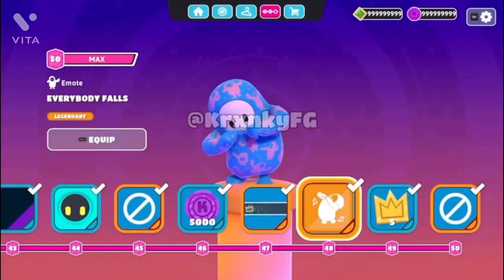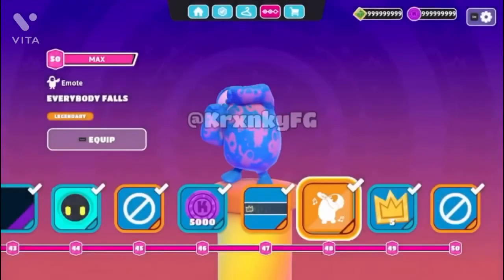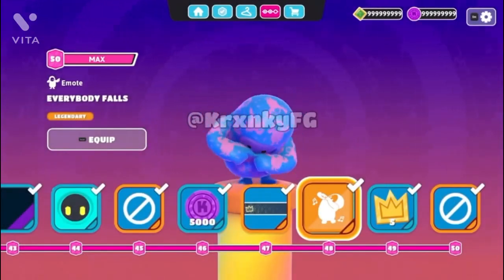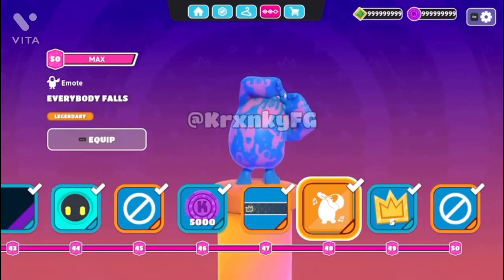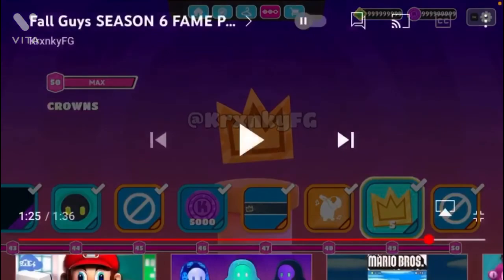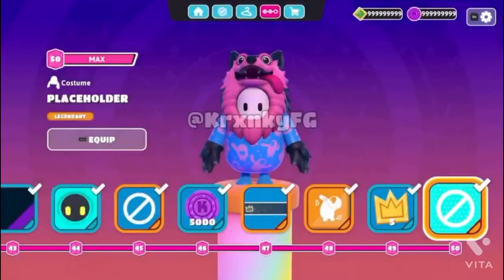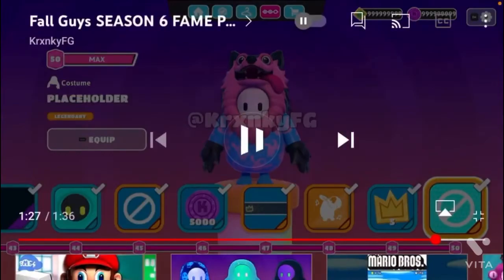At Tier 48, you get a nameplate. At Tier 49, you get five crowns. And at Tier 50, you get the top half of that placeholder outfit, which is unknown again. But overall, pretty cool Battle Pass — I think we'll see what the placeholders are and they'll show the news too.